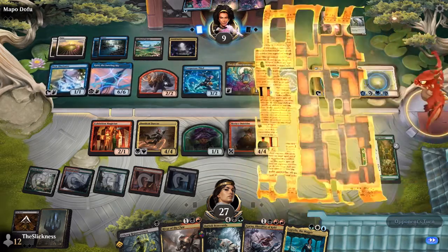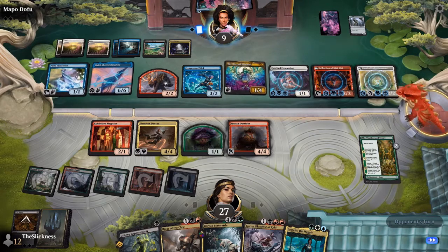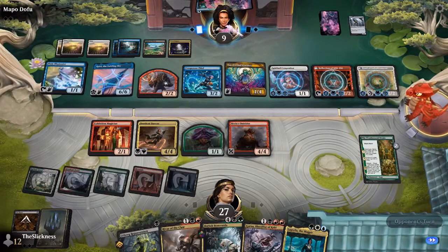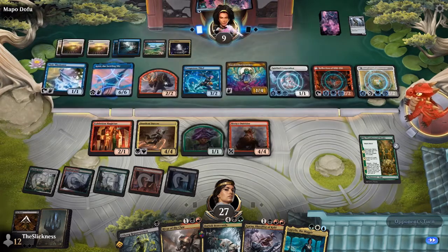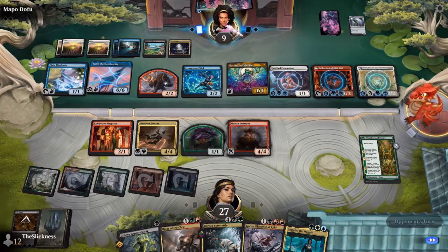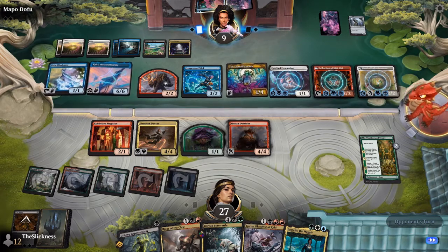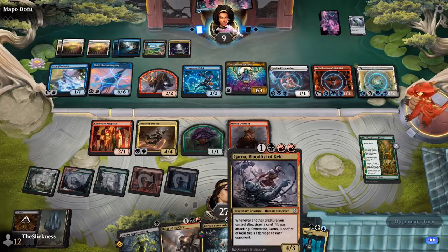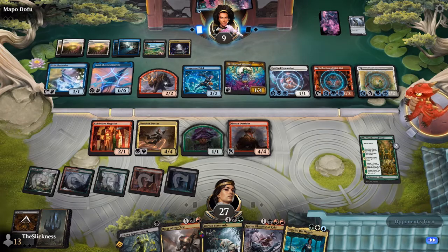If Zur goes away, those blocks look pretty bad and you have a really low life total. Despite Andrew's advances, Ryan is still in an okay spot — he has more cards in hand. Andrew has way more creatures in play, so we'll see if cards-in-hand versus cards-in-play matters — whether Andrew can kill Ryan fast enough. If Andrew doesn't start attacking with the 6/6, he's giving Ryan chances to put the game away.